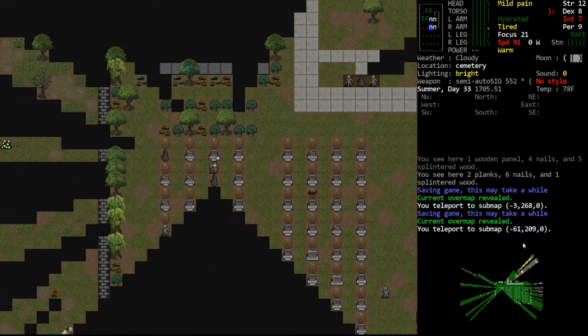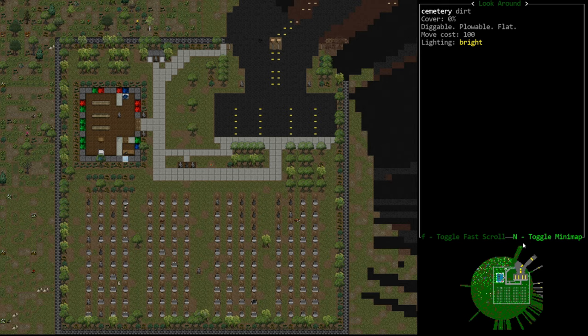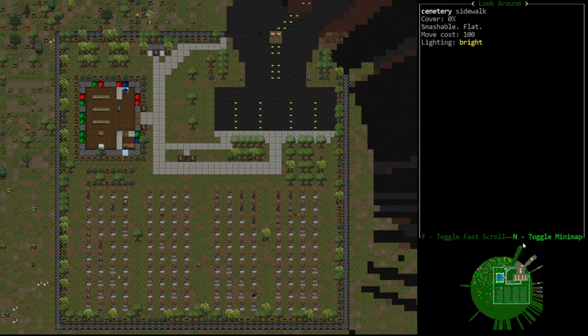First and foremost, she spawns in the four-block cemetery — the two by two cemetery that spawns. There is a church-like building in the corner and then many gravestones as well as a pull-in area. This is more or less how it looks every single time, and the Bone Seer will spawn in that little church area. She has about a 20% chance to spawn when this area is generated, and there's usually only one or two of these in the entire overmap. So it's pretty unusual to find the large cemetery, and then on top of that you have about a 20% chance that the Bone Seer will spawn.